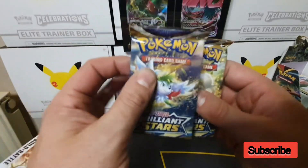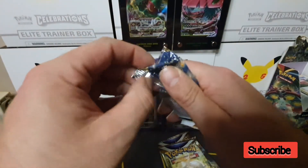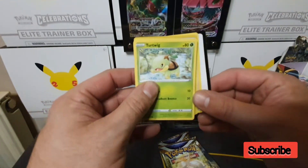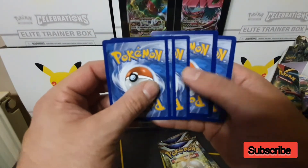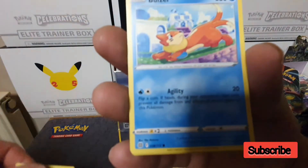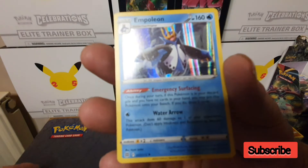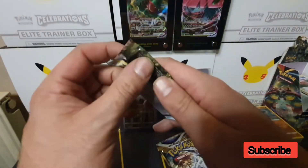Starting with the Shamin pack — ideally I still want the Arceus or the Charizard alternate art, but any full art card would be great. We have: fighting energy, Weavile, Fraxure, Cafe Master, Turtwig, Minccino, Karrablast, Weasel, Poliwhirl, Excadrill, and the final card is a holo Empoleon.